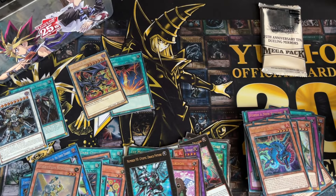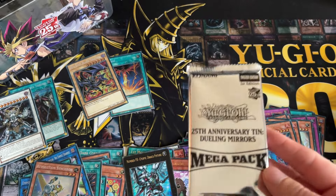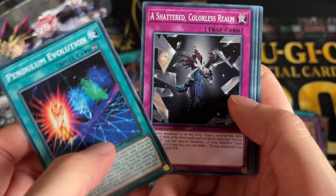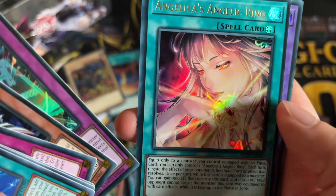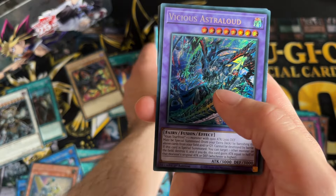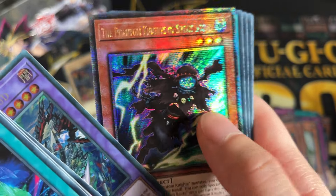Now we are down to the last pack of this case. If I can't get the QCRs then I'd quite like maybe another alternate art — that would be nice. Realistically I wasn't expecting to get everything in one case. Ken the Dragon Warrior, Extinguisher, Angelica's Angelic Ring, and Vicious Astral Loud. Our QCR is Phantom Knights of Silent Boots.